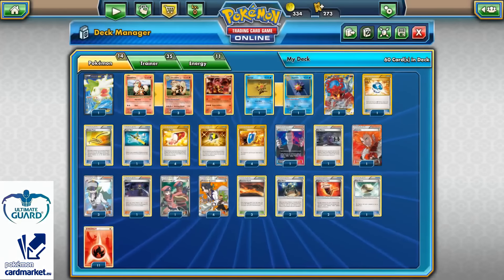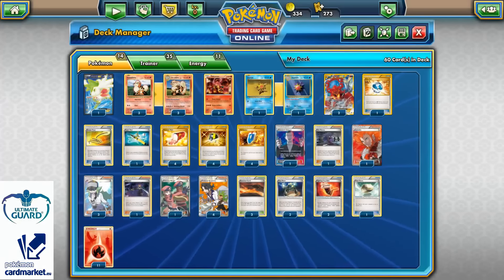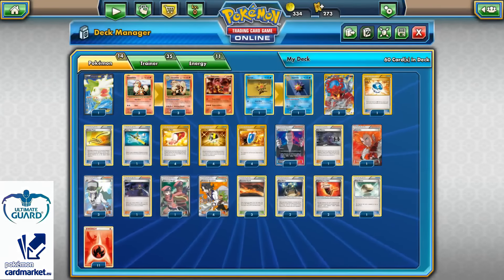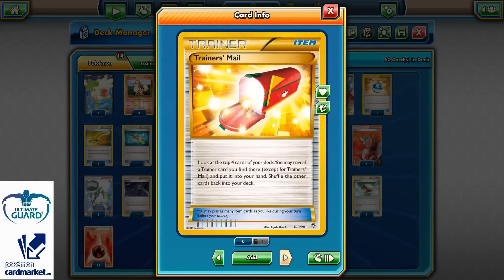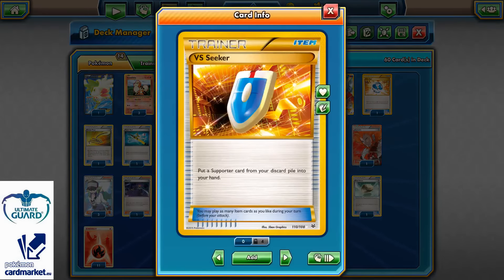I'm running 14 Pokemons in total, 35 Trainer Cards, and 11 Energies. From the item cards, I added as a tech one Die Ball, because with Die Ball I can easily grab my Vulcanion or Staryu and Starmie. In addition, Escape Rope as usual — I really like the effect and play it in all my decks. One copy of Super Rod, four Trainer's Mails, four Ultra Balls, and four VS Seekers for the best consistency I can get.